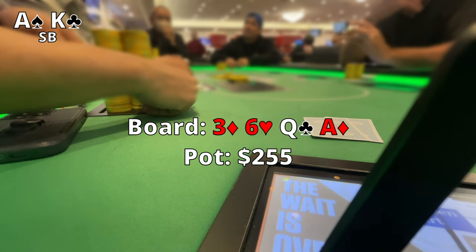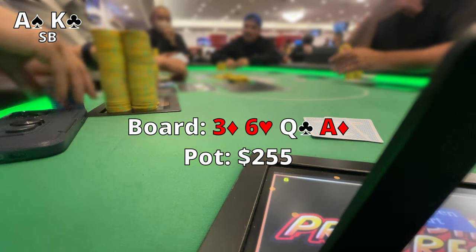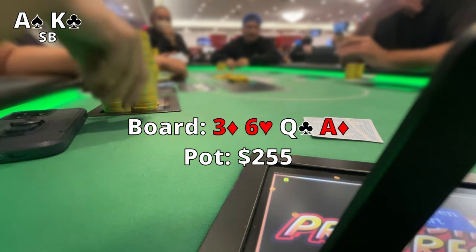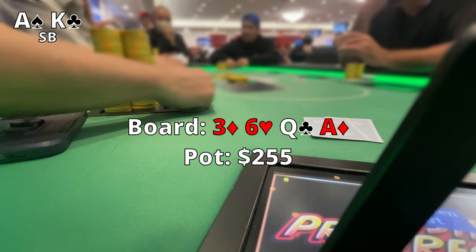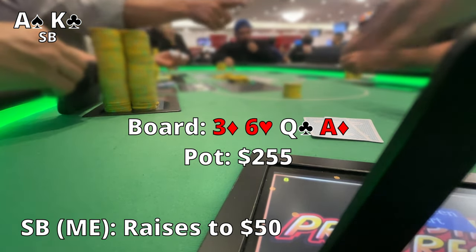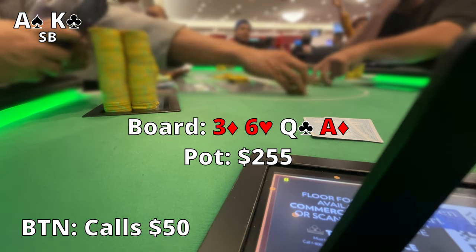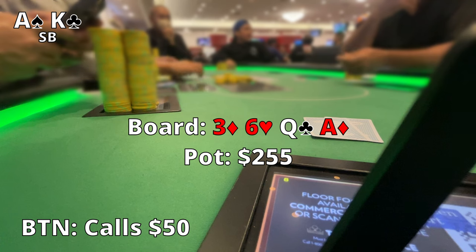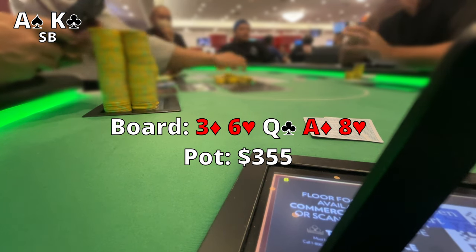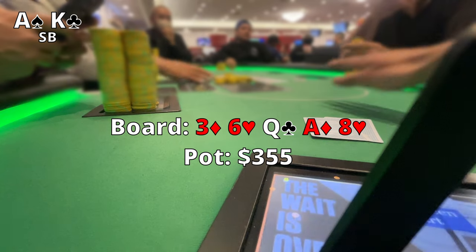I definitely think we have the best hand here. I don't know everyone's ranges — thinking maybe this guy has like Queen-10 or something. Maybe playing this too aggressive at the start of the session, but we'll see. I go ahead and raise it up again $50 and the button calls pretty quickly. I see the error in my game — I'm not totally sure if I should be sizing the pot differently.